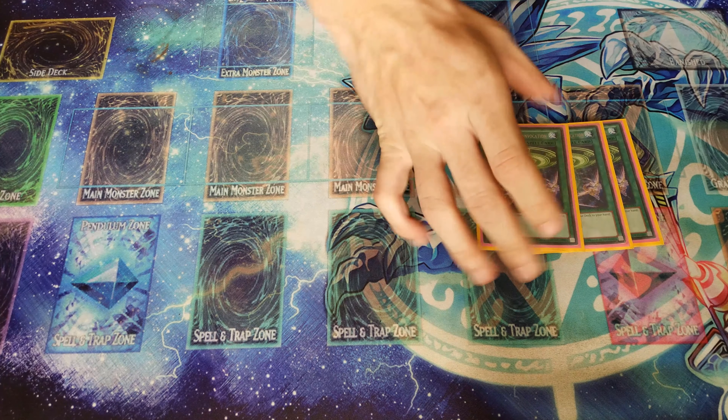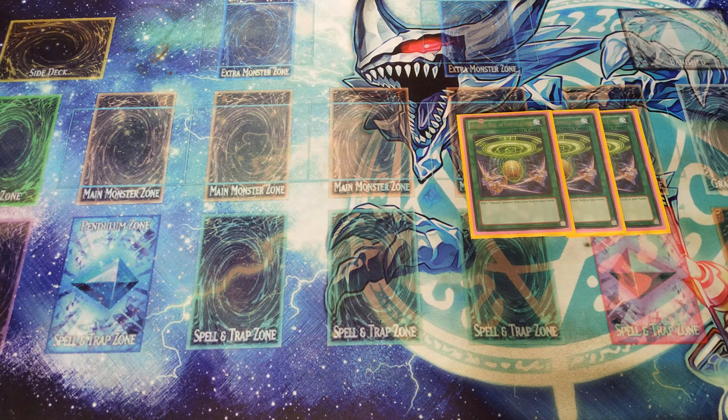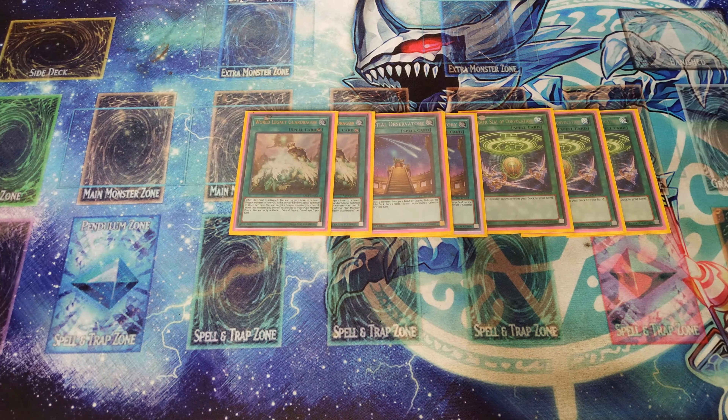For spells: three Hieratic Seal, which adds one Hieratic monster directly from the deck to your hand. Two Celestial Observatory, which returns one level six monster from the bottom of your deck and lets you draw two cards — very useful in this deck since you run a lot of level sixes. And one Legacy Guard Dragon, which special summons a level four or lower dragon from your graveyard, and you can also reposition your columns in the same turn.